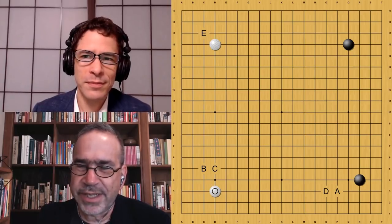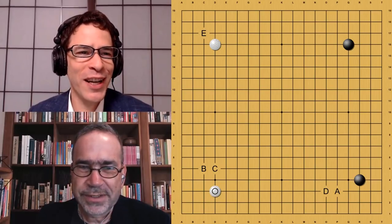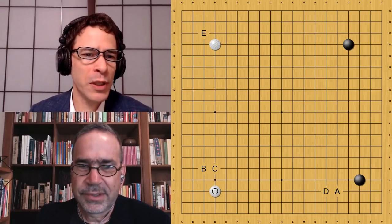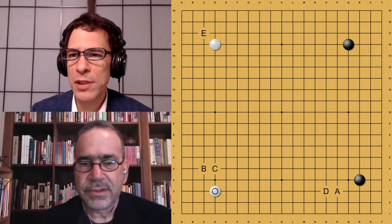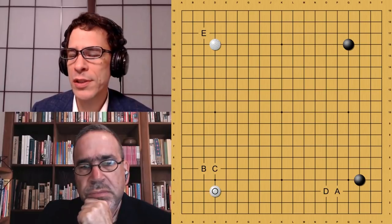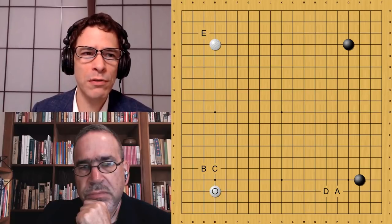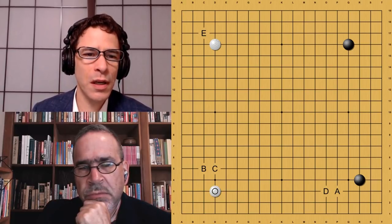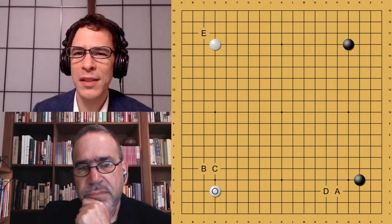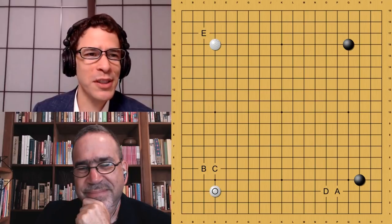I've played it many times, but I won't be doing that now. What about E — up there in the corner? It's not really happening at move five when there are three star-point openings in the self-play games. It's more prominent in the Zero series — it's a kind of Zero move. Although this version of AlphaGo does play early 3-3 invasions, it usually does it with star-point openings. Move E is something Zero started to play and some humans are playing; it's starting to catch on a little bit.